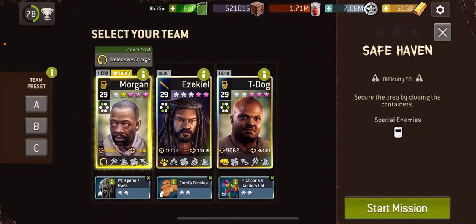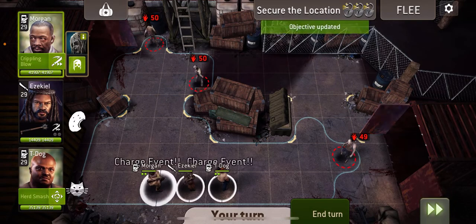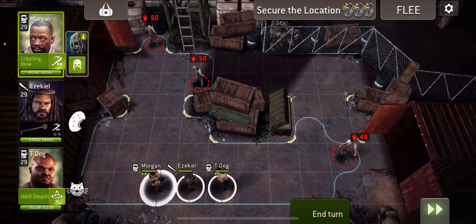I've not got Primed on anyone, and I've got Magic Cat on T-Dog because sometimes you don't get charged and you're going to want him charged. And Cookies on Zeke because towards the end I'm probably going to want to bash through a big crowd of walkers.